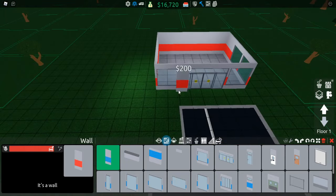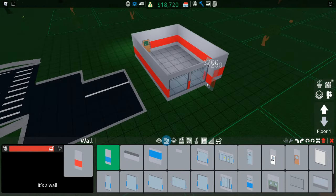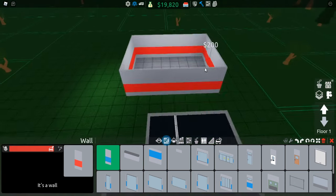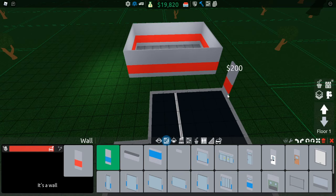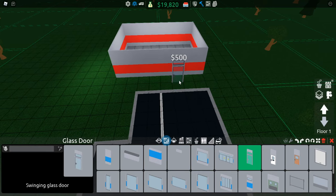Now we need to go to walls and extend walls throughout all of here. As you can see we're getting money back from this because the doors and stuff are so expensive, so we have nearly 20k to customize our store.